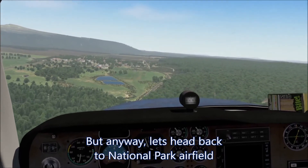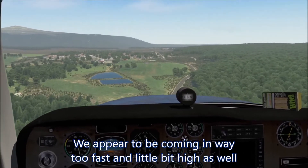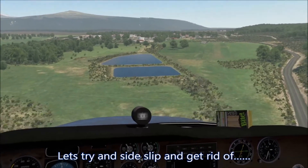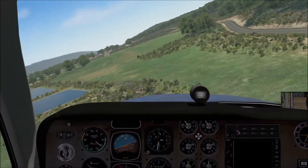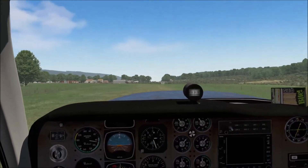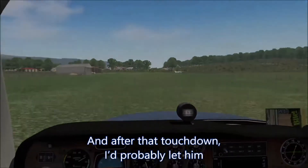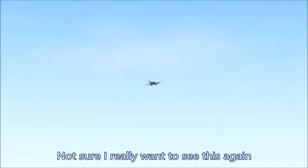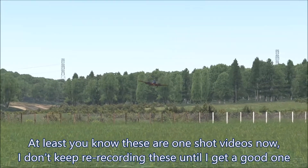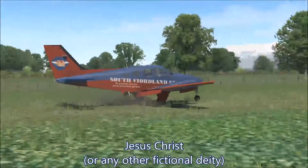Let's head back to National Park Airfield. We appear to be coming in way too fast and a little bit high as well. Let's try a side slip and get rid of some altitude. Jesus Christ — oh God, that's terrible. If my old flying instructor Morris could see me now he would probably punch me in the face. And after that touchdown I'd probably let him. Well at least you know they are one shot videos — I don't keep re-recording these until I get a good one.